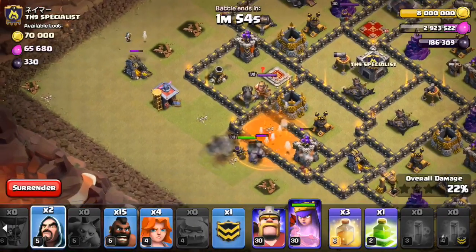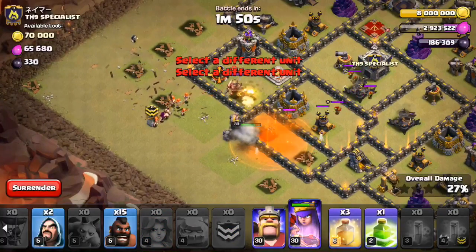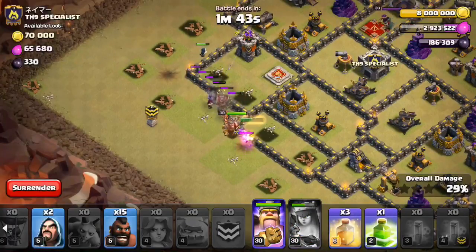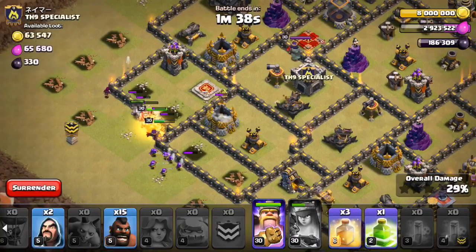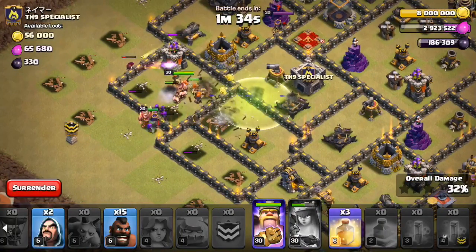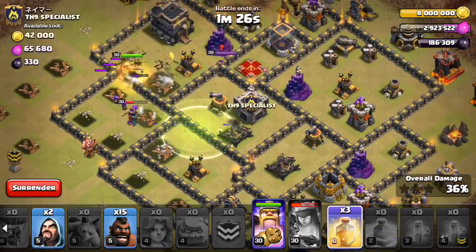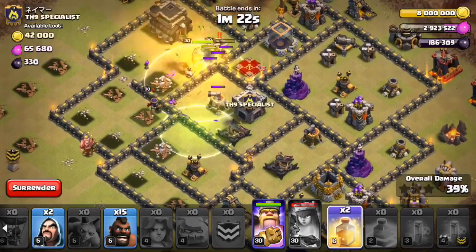Things are not going that well. Let's get the valks going. I'm going to have to pop the queen's ability a little earlier than I wanted to. Everything should beat through here though. Come on, get through that wall. There goes the jump, and I will heal everything. Why aren't they taking that jump? Oh my god, they're not taking the jump. How does that even happen? The jump looks perfect.